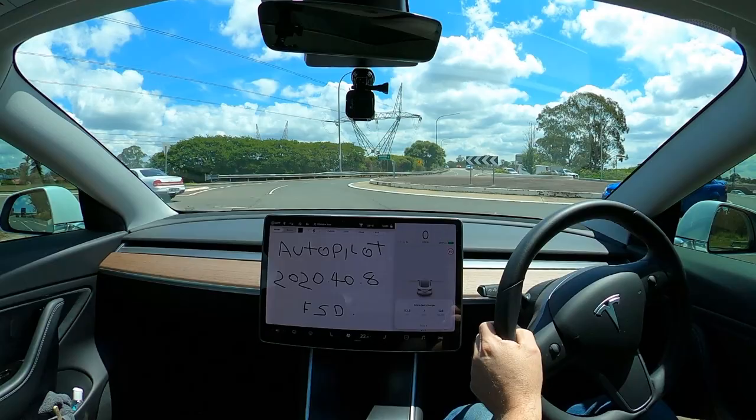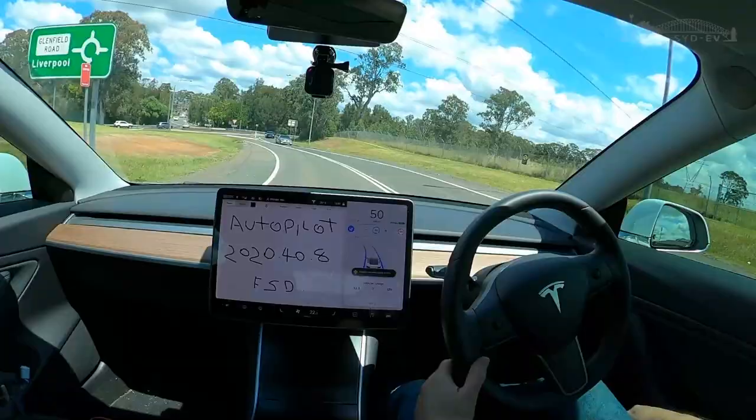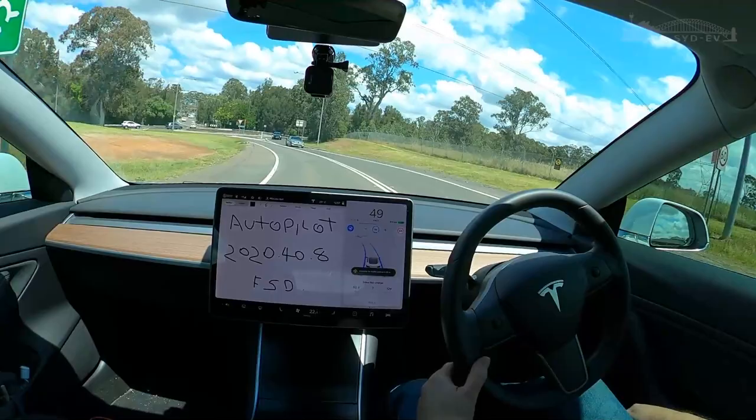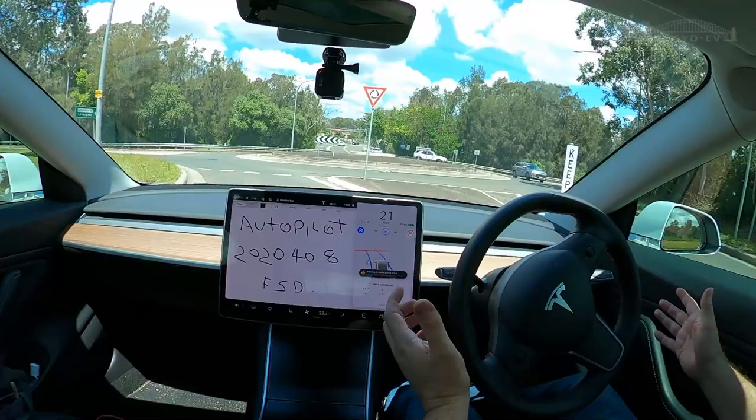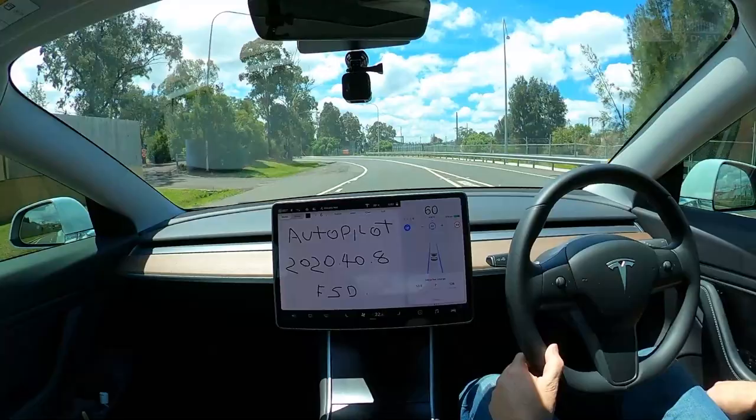Next up, our mid-tier selection: standard single-lane roundabout on a curve. Stopping for traffic control. It's doing pretty good there, to be expected. Next up, your standard urban-suburban curve — it's a corner and it's maintained speed.